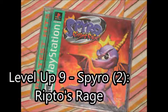Ripto has taken over most of Avalar, and the one thing that can stop him is a dragon, for some reason. And although Spyro is small for his species, he's up to the task. "You brought a dragon to Avalar?"